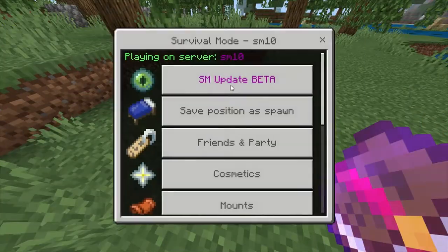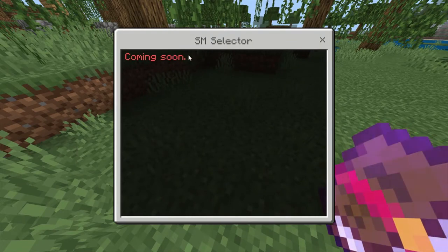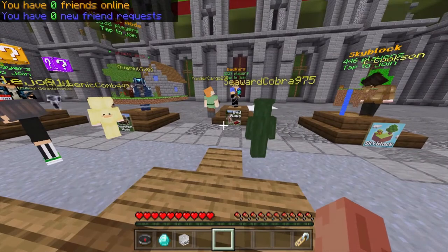Also in the book, there's a tab called SMSelector. When this comes out, it'll probably be a lot easier to transfer between servers. Now that that's out of the way, let's get on to SM60.